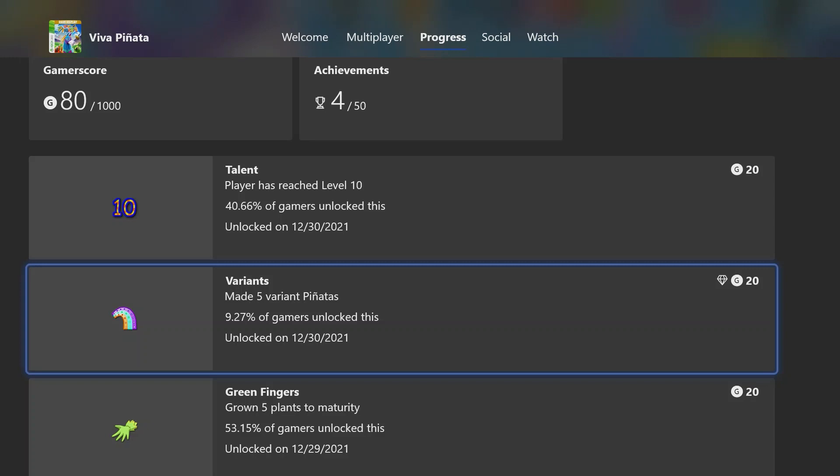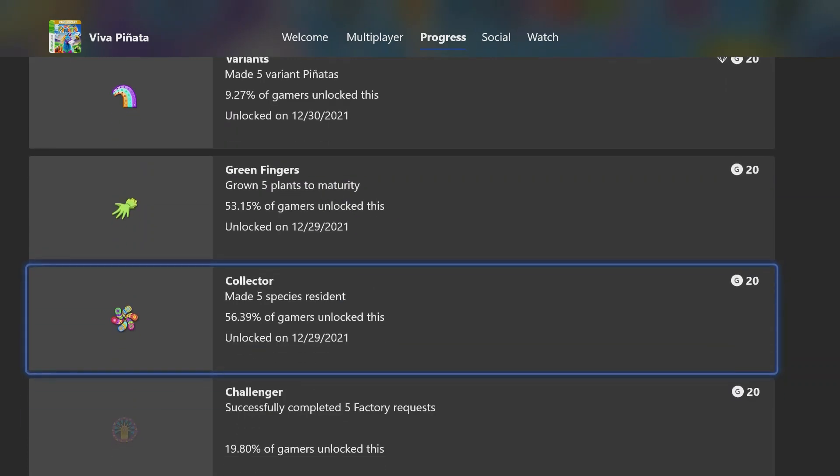There's a lot of things to do in this game but it all revolves around your pinatas. To make variant pinatas you have to have a resident pinata, and there are requirements to make them appear, visit, become a resident, romance them, and everything like that. To get a variant you have to do different things — for example, the little worm guy, if you feed him an apple seed or a butterscotch seed or something like that, he'll change color, therefore making a variant. I've made five variants and five species residents so far.